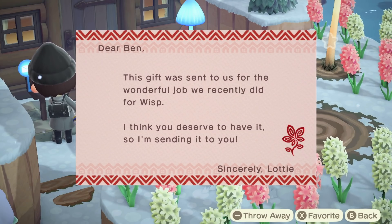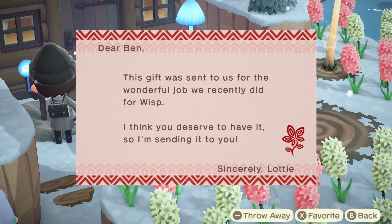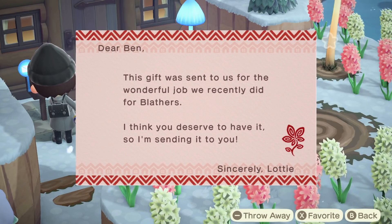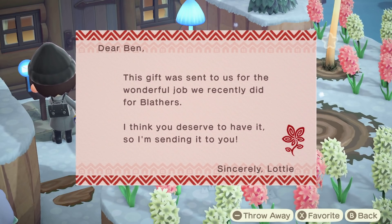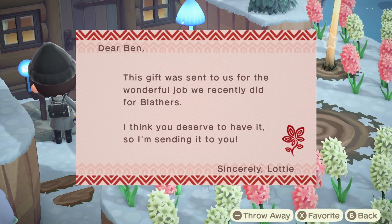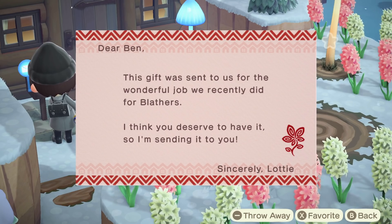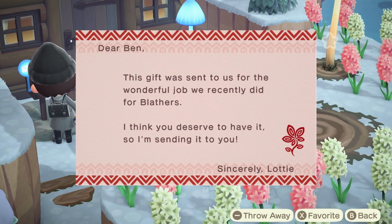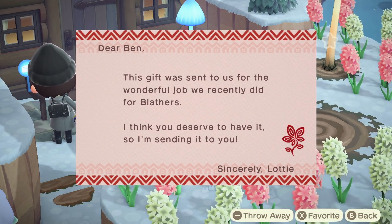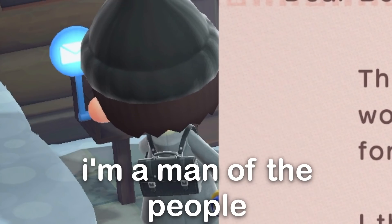Lottie will give you some pretty cool hidden rewards in the mail for completing special character homes in Happy Home Paradise. If you have the amiibo cards or figures for special characters in Animal Crossing New Horizons and invite them to the archipelago for their own vacation home, once you've completed it Lottie will mail you their photo the next day — making these some of the rarer rewards in the game. If you don't have Happy Home Paradise it'll be pretty tricky to get these photographs, and there are a lot of them to collect given how many Animal Crossing special characters there are. Maybe I'll do another video going over all the different unlocks and requirements for Happy Home Paradise — let me know in the comments if you'd like to see that.